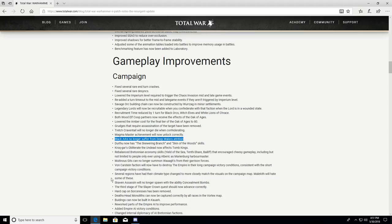Skaven assassins will no longer spawn with the Concealment Bombs ability. The third stage of the Slayer Crown quest should now advance correctly — I know there were quest chain issues for Grombrindal in my first Mortal Empires campaign and I had to use a mod. The hard cap on Sorceresses has been removed, so you can have as many as you want now. There is still a hard cap on Engineers, Runesmiths, and similar heroes — up to 10 each.